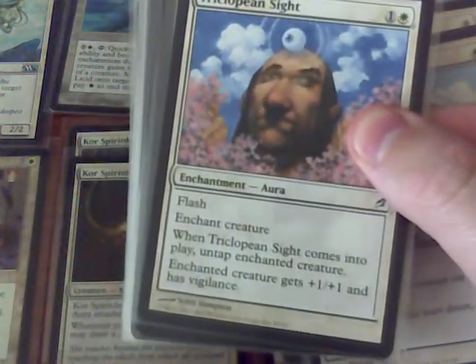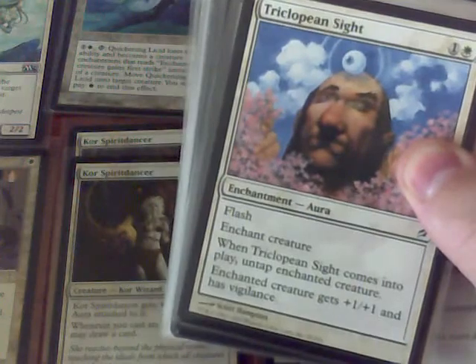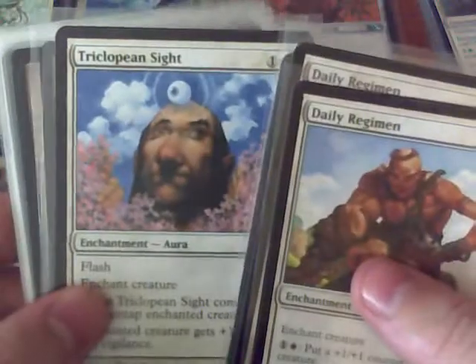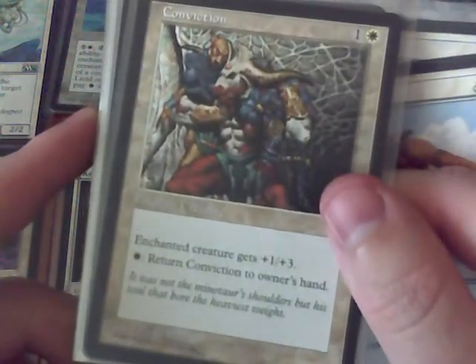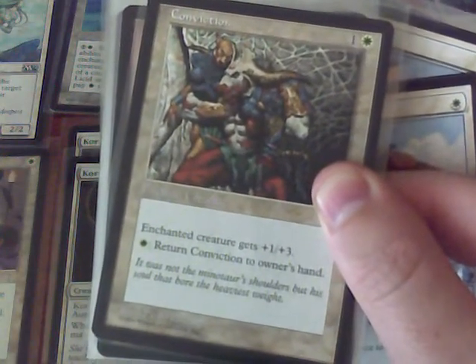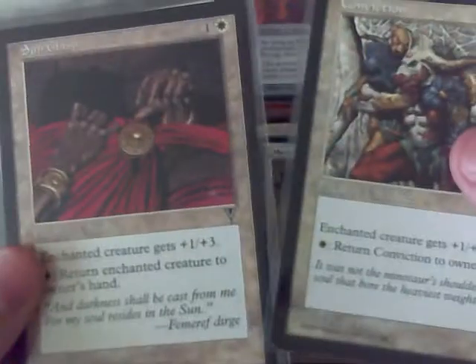Tricosilipine Sight is more of a combat trick. The idea is to beef up one of my guys, attack with it, allow my opponent to attack me thinking they'll get through for damage, and then play Tricosilipine Sight and untap it. It gets plus 1, plus 3, so on a Core Spirit Walker that could be plus 3, plus 5. The real key is to use it to return to my owner's hand and then play it again to draw more cards. I have Conviction and Sunclass, both doing exactly the same thing — that's a neat little synergy.